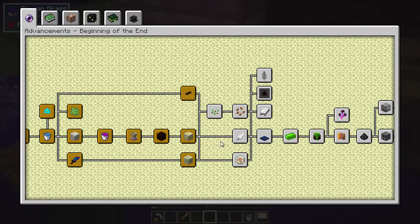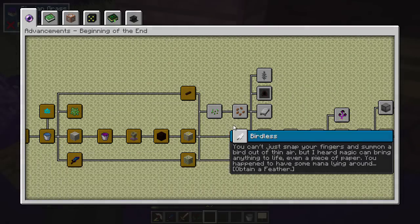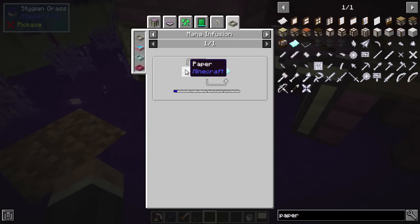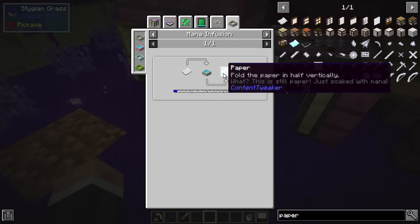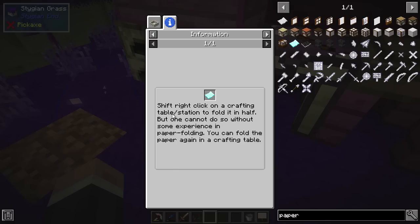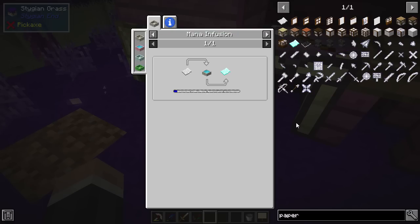The other thing I needed - this is why I wanted to do it - was to get paper, because to get a feather - which is pretty much the only thing I can do currently - it says 'you can't snap your fingers and summon a bird out of thin air, but I heard magic can bring anything to life, even a piece of paper, if you happen to have some mana lying around.' So I thought I'd look at paper and what we can do with it. In the book we can see: paper - fold the paper in half vertically - it's paper just soaked with mana. Then shift right click on a crafting table to fold it in half.